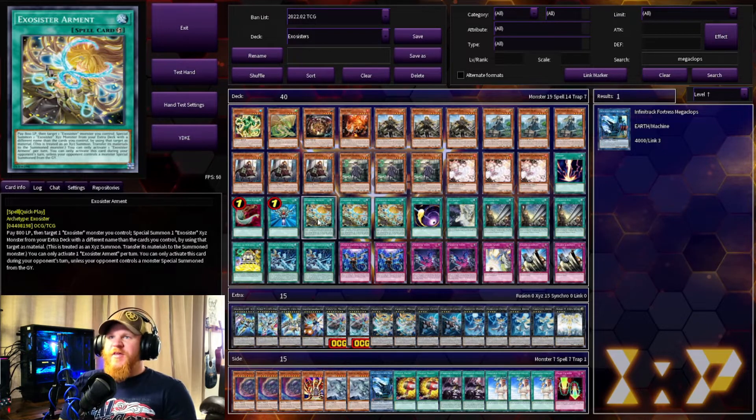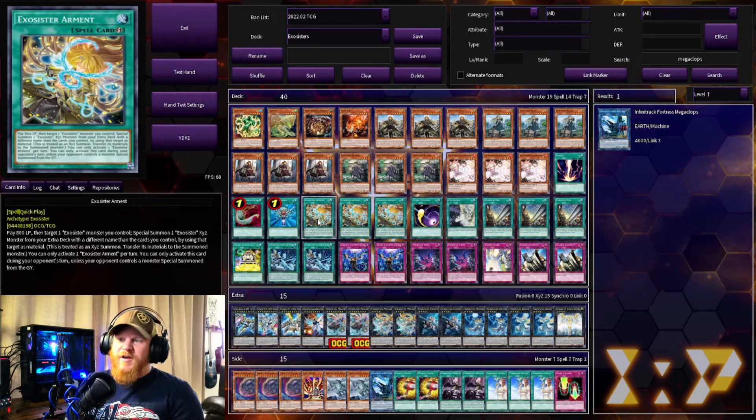Next we have the spells and traps. The first Exosister spell is a quick effect called Exosister Arment. It says pay 100 life points — which helps offset the life gain from the Exosister monsters — then target one Exosister monster you control and special summon an XYZ monster from your extra deck with a different name than the cards you control, using that target as material. You can only activate this card during your opponent's turn unless your opponent controls a monster special summoned from the graveyard. It's almost like an Instant Fusion but for XYZs on your opponent's turn.